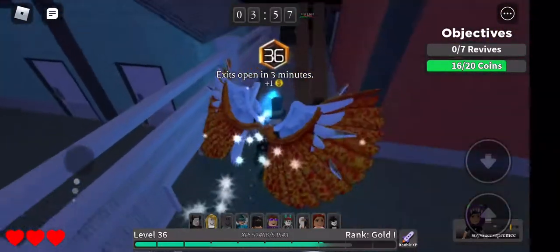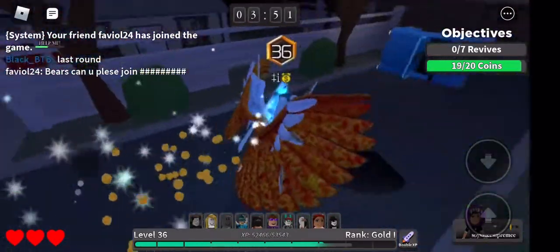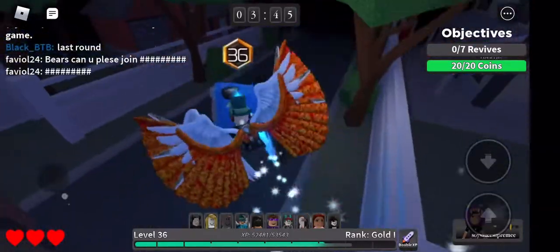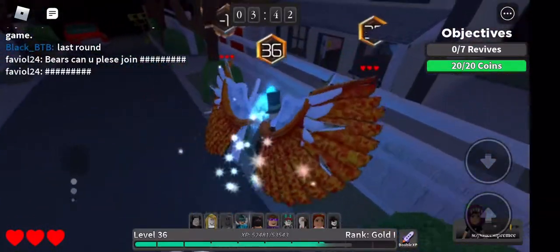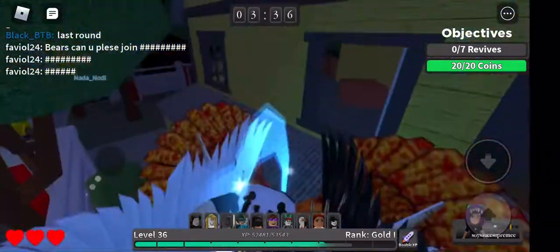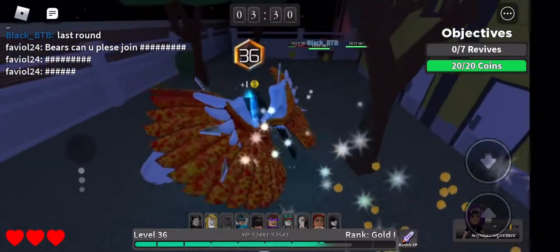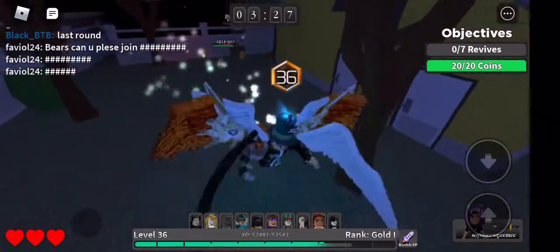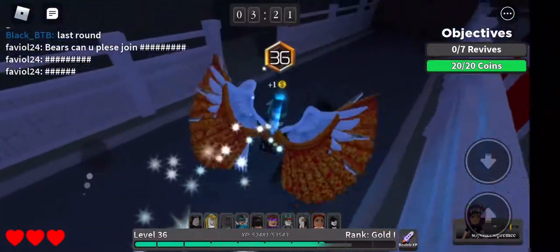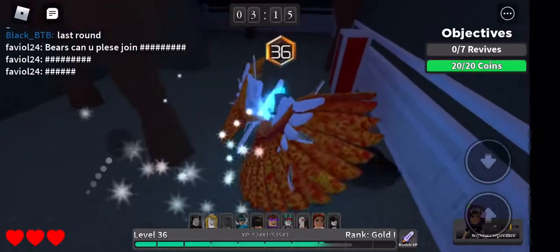It also makes the game less boring since it's harder to catch a player that's moving around a lot. My stats for objectives are 20 out of 20 coins, 0 out of 7 revives — every man for themselves. You can see the screen gets red when the killer is near. You can also revive players, kind of like Dead by Daylight. And then you hear the killer noise.